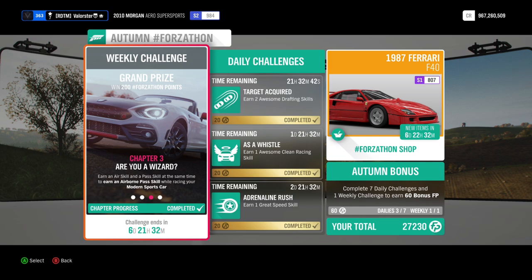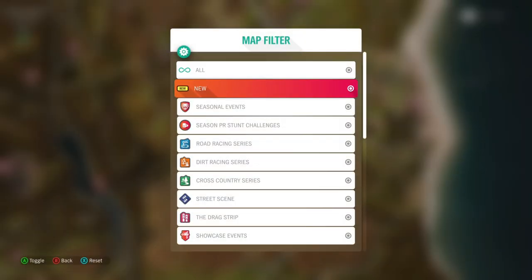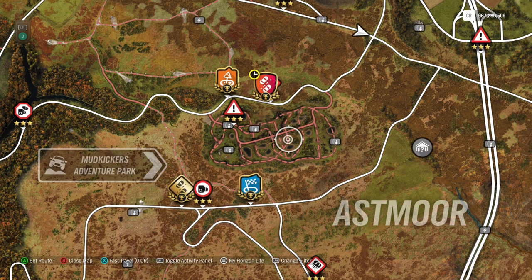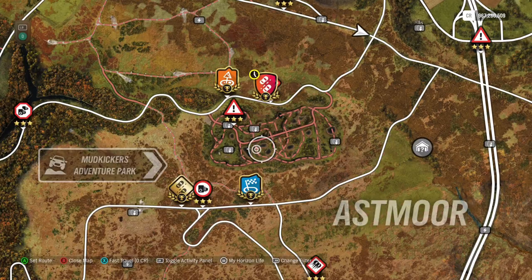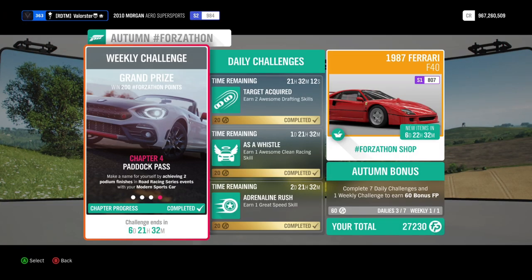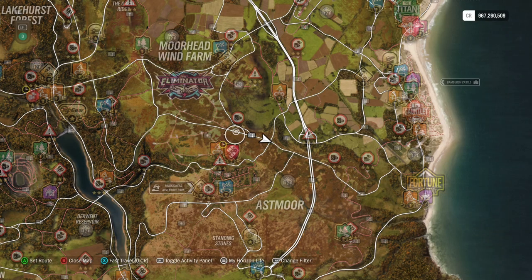Then airborne passkill - well that's very easy. Just go to Mud Kickers here at the jump, take a good car. When you are on the jumps, just pass one car and basically pass one in the sky while jumping. That's an easy one. Then the last one - we need to win two road race series.